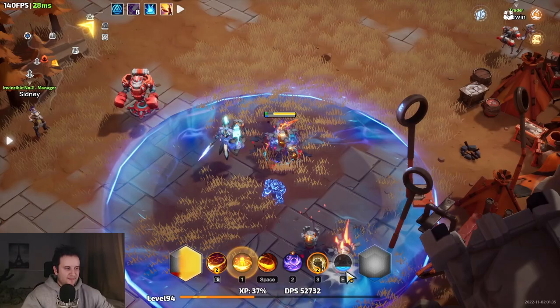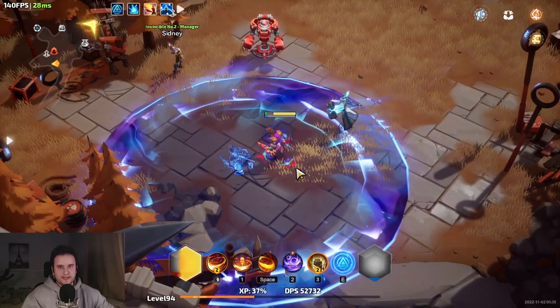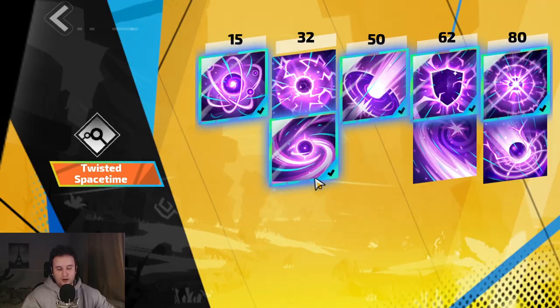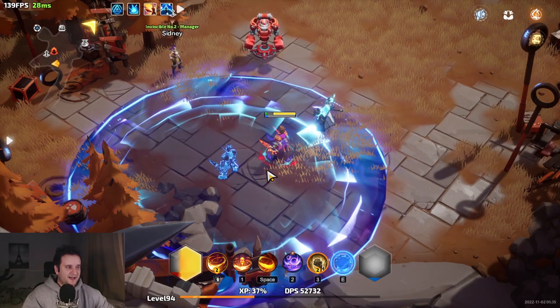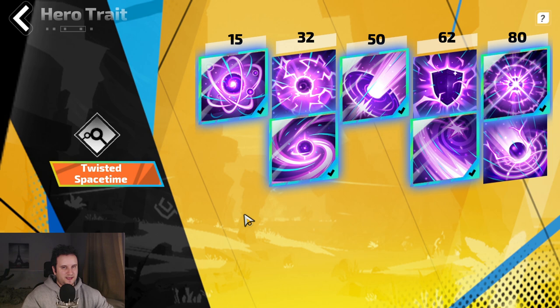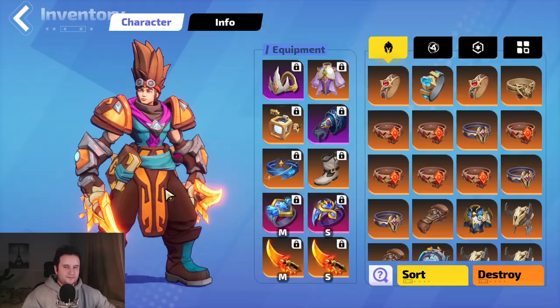You can only summon him once the space-time energy bar is full, which you fill by spamming your skill. When you enter a map, the bar will already be almost full — just cast a few times to reach maximum energy, then press E once to summon him. He doesn't have a duration and doesn't go away unless you have a specific mastery, which I don't take. You also get extra buffs whenever you cast within his AoE, which is a nice bonus of scaling AoE for this build.